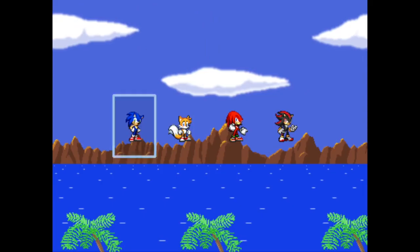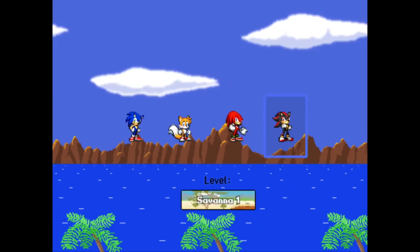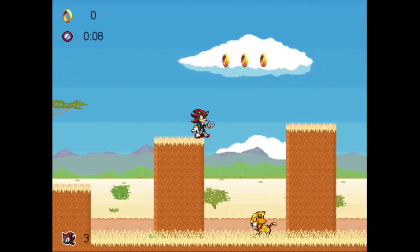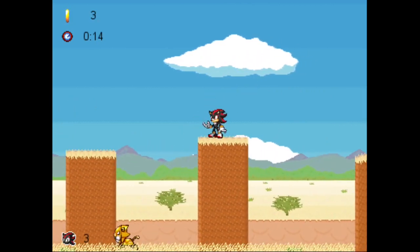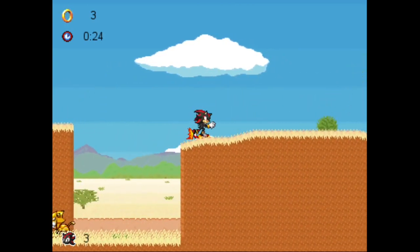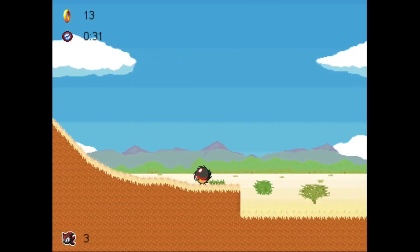Let's start with Savannah Zone and I'll play Shadow. We are now in Savannah Act 1. Here is the first badnik — it's a little lion that runs around randomly in a random direction, unless you get close to it, then it will actually follow you. But of course it can't follow me up here. This part is a bit tricky, but that's for later.